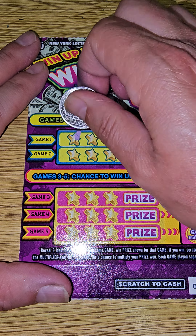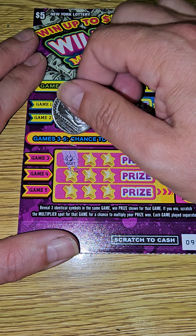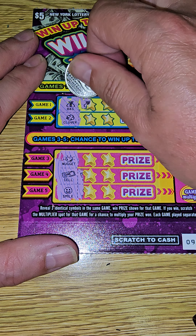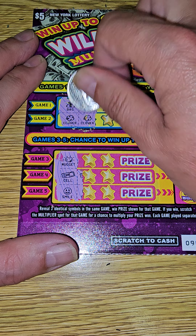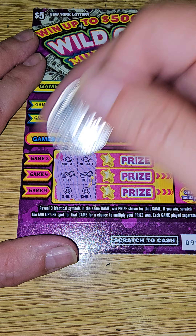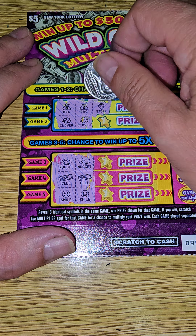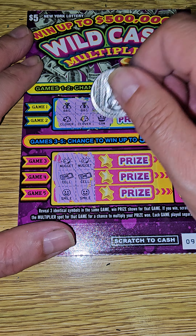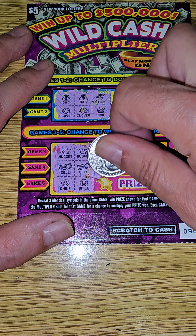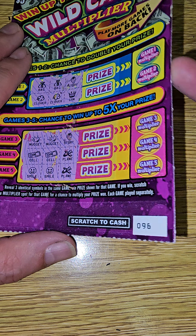Ticket 96. We have a money bag, a clover, a nugget, cell phone, and a smile. Two money bags, two clovers, two nuggets, two cell phones, and two smiles — all five are still alive. We need a money bag — we get a strawberry. We need a clover — we get a crown. Nugget — strawberry. We need a cell phone — a plane. We need a smile — another plane.